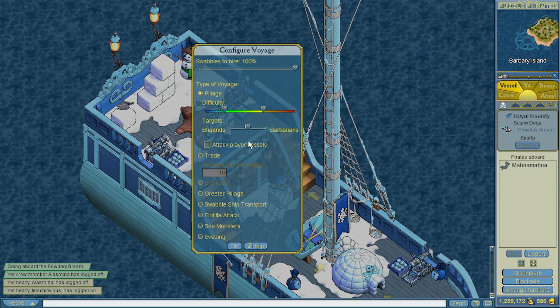Configure Voyage — this panel is really, really important. The first thing on here is the amount of swabbies that you want to hire on your ship. You can lower it for fewer swabbies or raise it for the maximum amount. I tend to leave it at 100 percent.